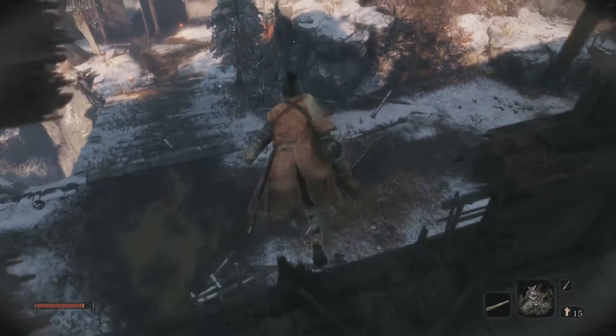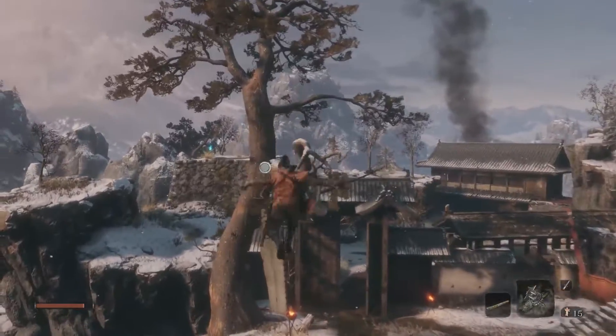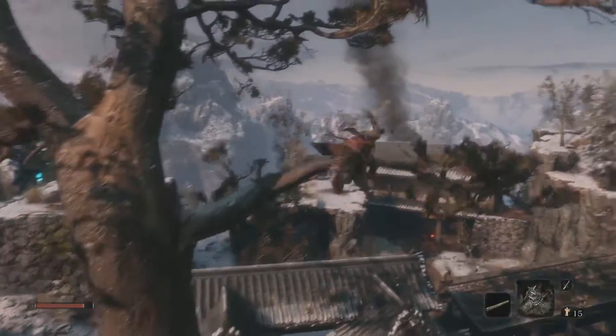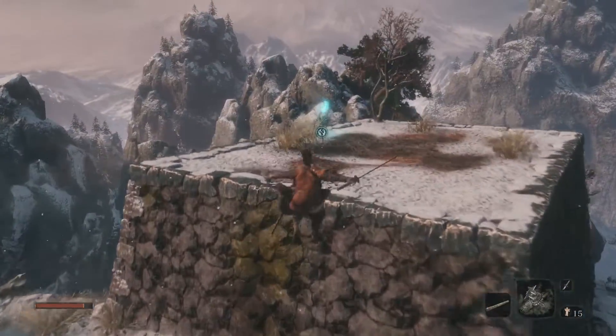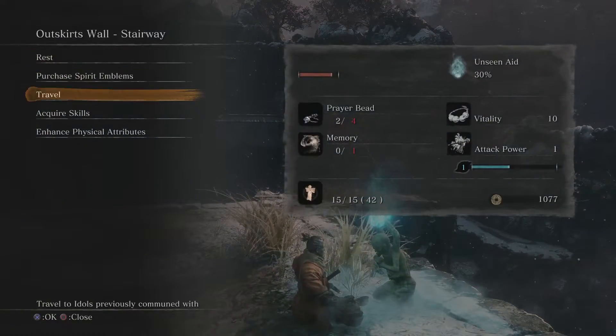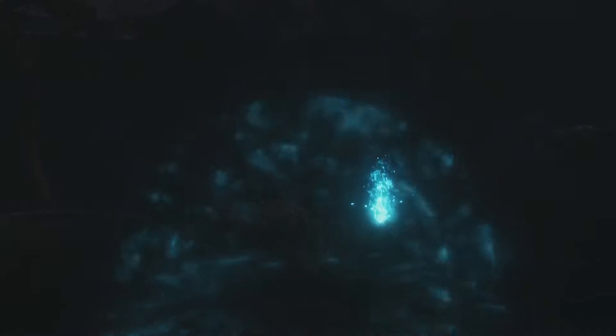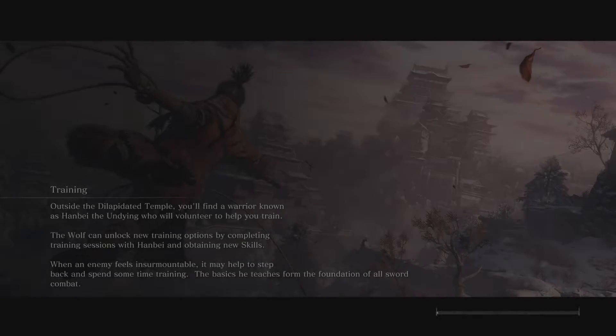I'll try and remember this when I come back to do this section. For now, let's head back to the Hirata Estate. If you're not comfortable fighting the Chained Ogre yet or if you can't beat him, come back to the estate and we'll try a different boss. I think this boss that we're going to fight now is actually harder, but it depends on what you're good at.